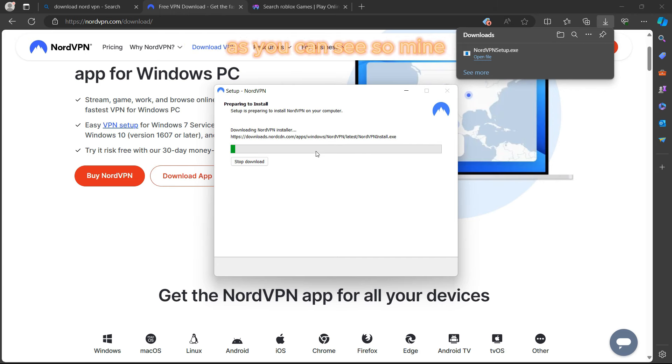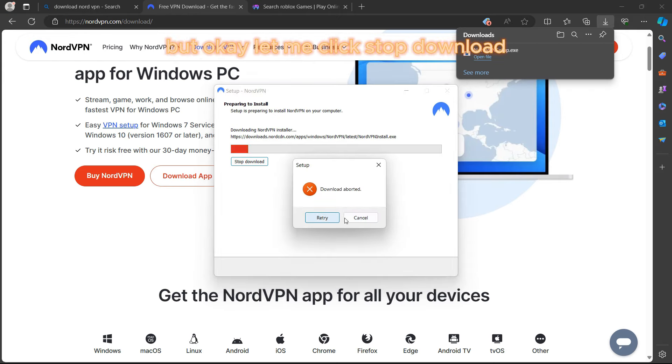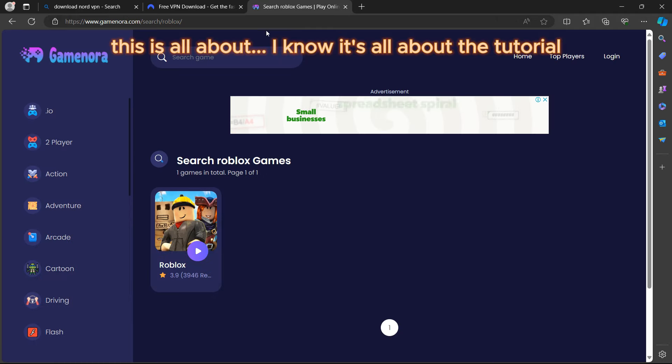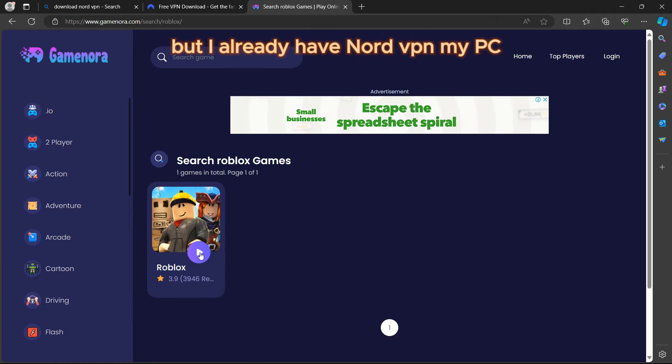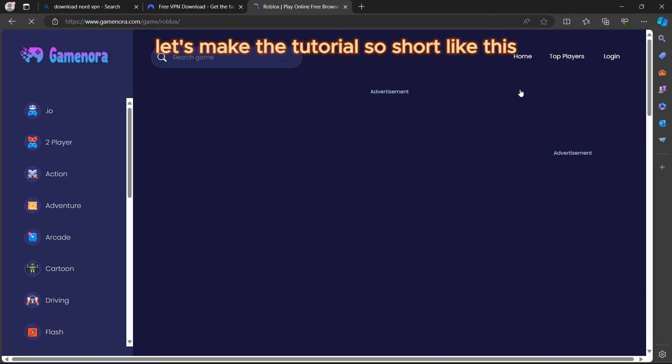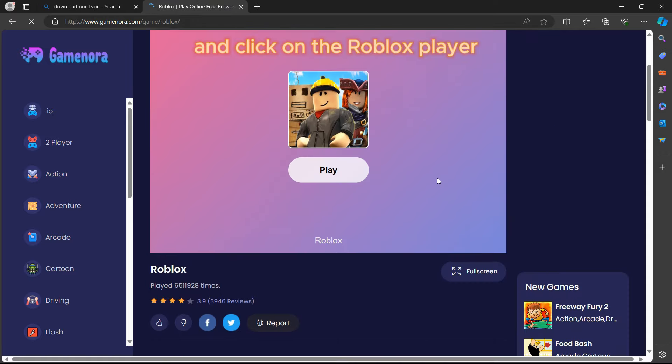I already have Node VPN installed on my PC, so I'll click 'Stop Download.' I'm skipping the full installation since I already have it, to keep this tutorial short and move things along quickly.